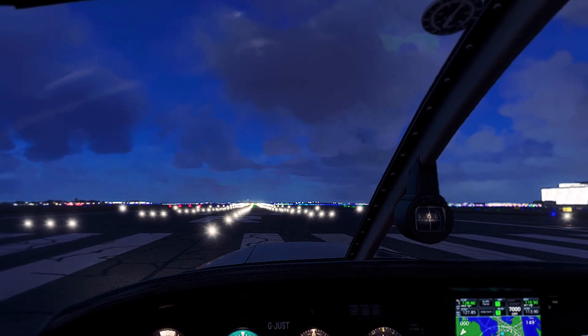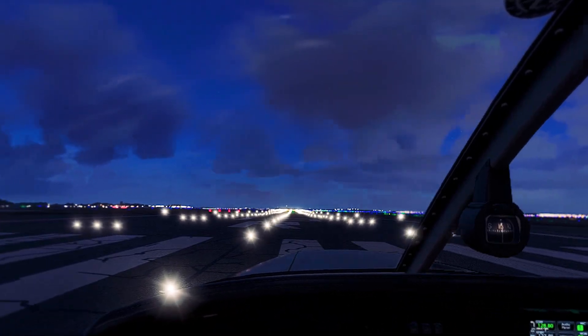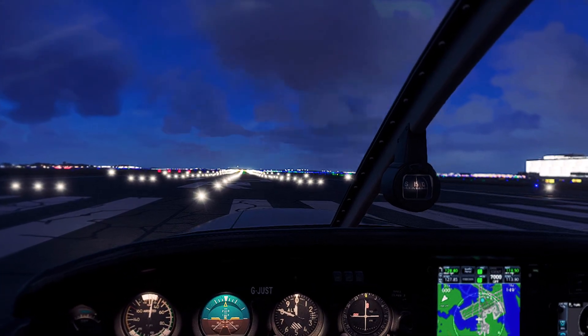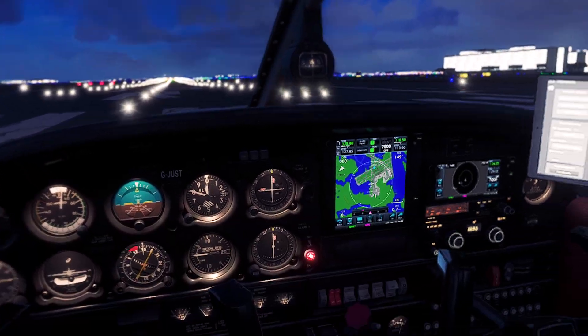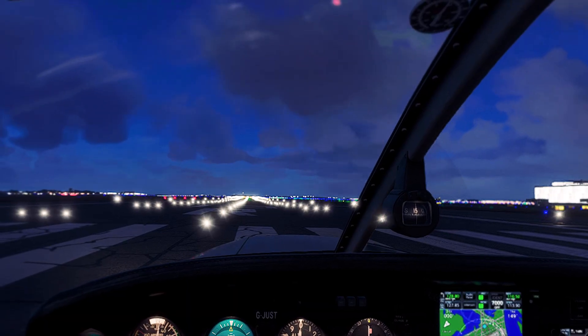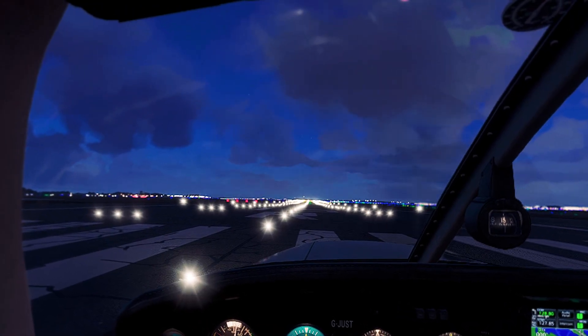Logan Tower, Cherokee 142 Foxtrot Delta is on runway 15R, ready for departure. Cherokee 142 Foxtrot Delta, Boston Tower, runway 14, winds 130 at 8, cleared for takeoff. Cleared for takeoff, Cherokee 142 Foxtrot Delta.